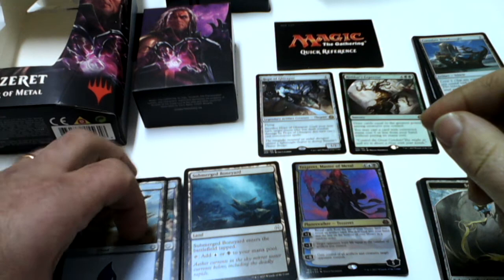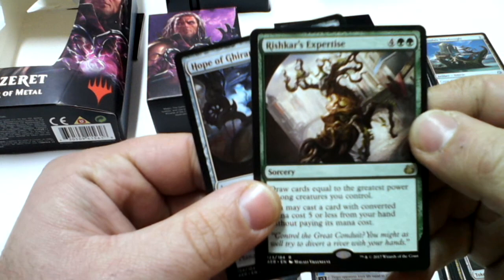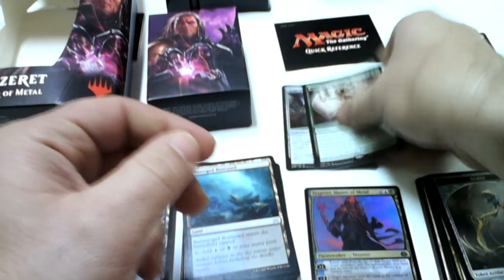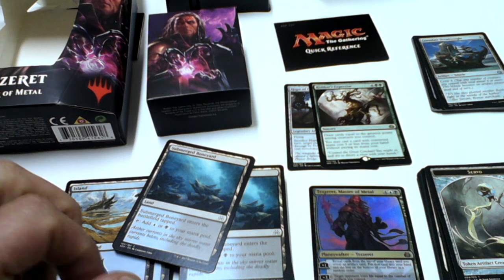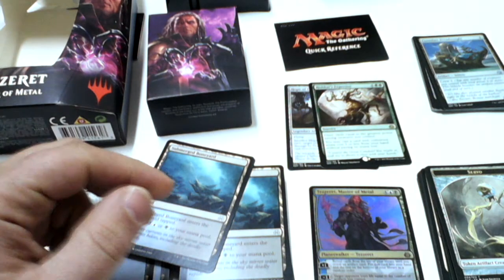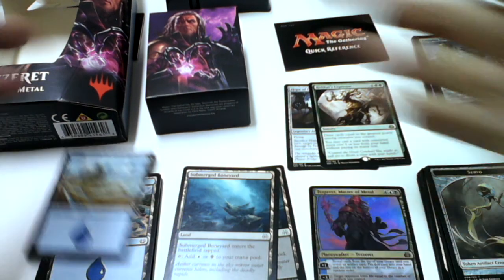We have an Island and a Servo token. So that is all we get with this planeswalker deck — Tezzeret Master of Metal. We have these two rares: Rishkar's Expertise and Hope of Ghirapur. This is all for this video. I hope you enjoyed it. I'm going to make maybe for next week more Magic: The Gathering videos — I have a few more boosters to open. I hope you join me and see what we get. Until then, have fun. See you next time.